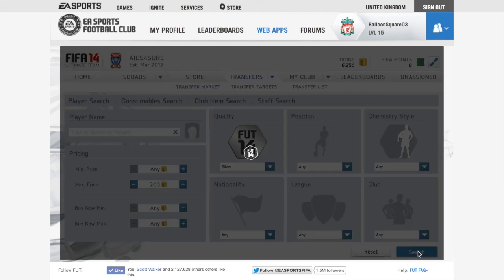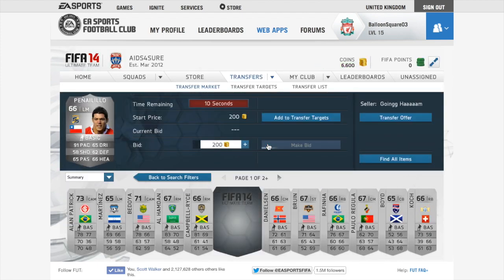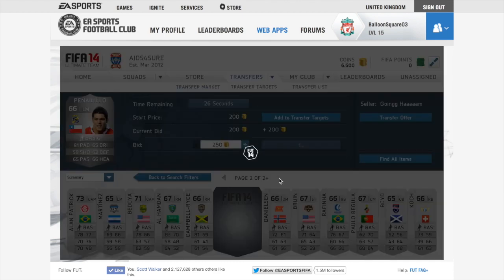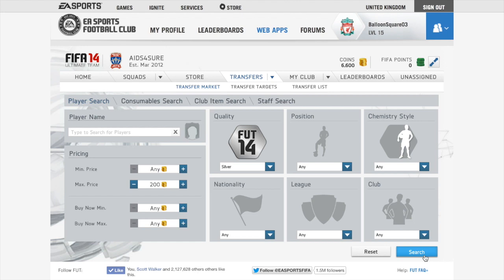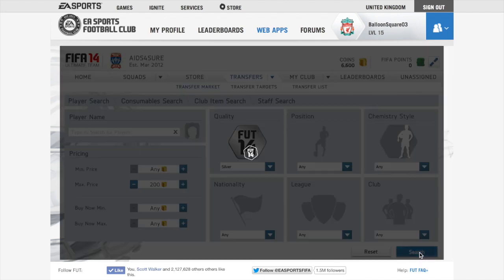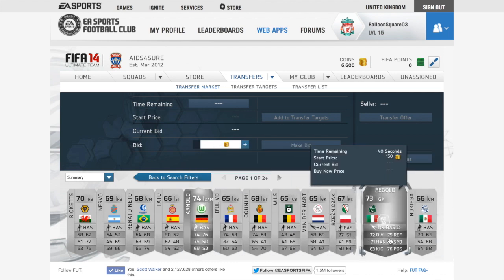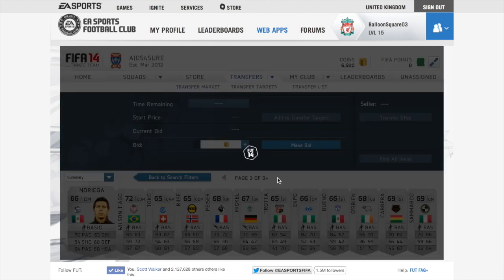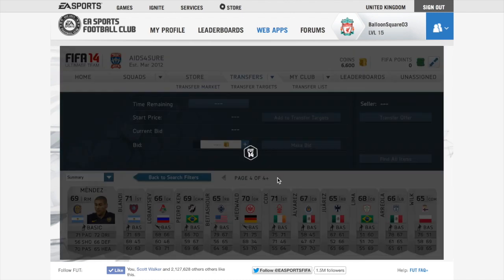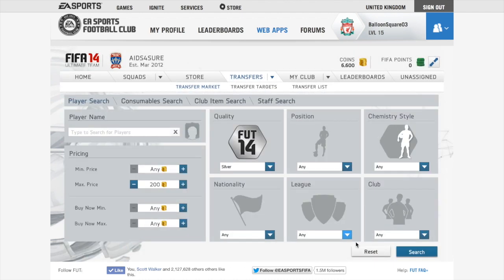As you can see on the screen, I'm just searching for players and bidding on them when they come up. Sometimes because of the EA services being pretty poor, you might want to change the maximum price between 200 and 150. As you can see on the screen, it doesn't always let you search, and I find that switching helps because this year the EA services have been particularly poor.